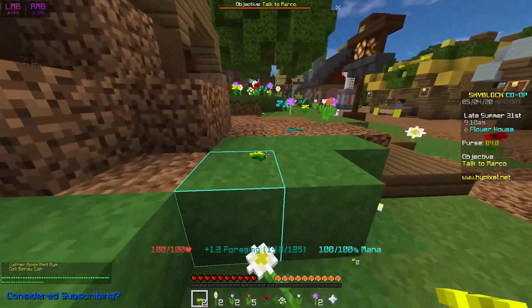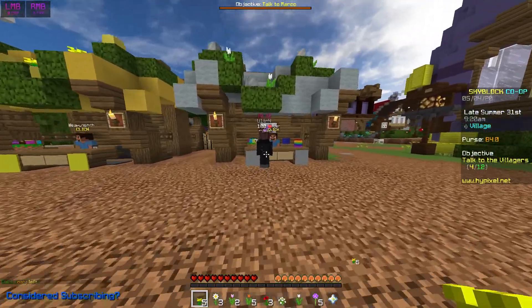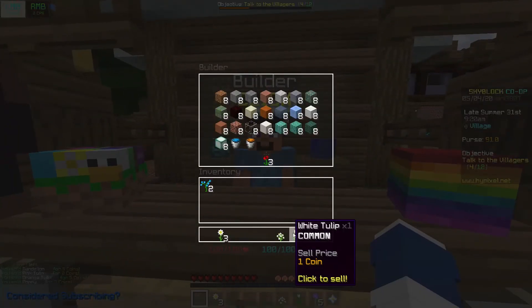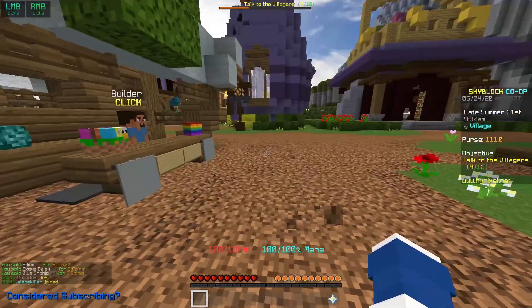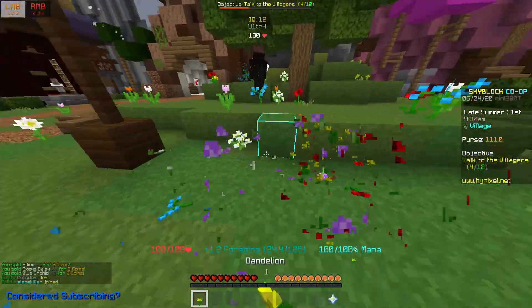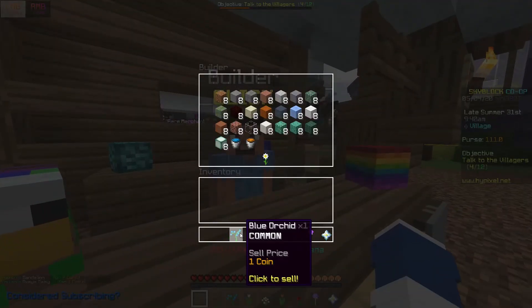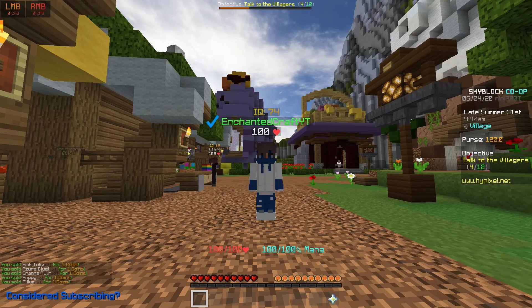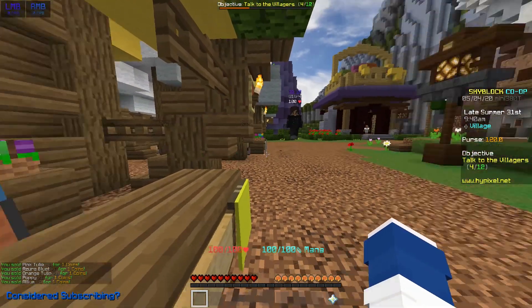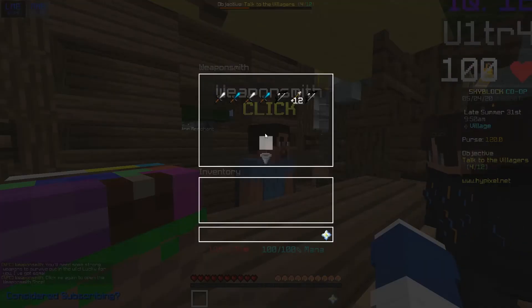Basically, what you're trying to do in Skyblock is unlock recipes in collections. You break certain blocks, and every time you break a block you upgrade your collections. I'm going to break all these flowers and sell them because I'm semi-intelligent. I'm going to the Weaponsmith, because he actually has some good starter weapons — specifically the Undead Sword.